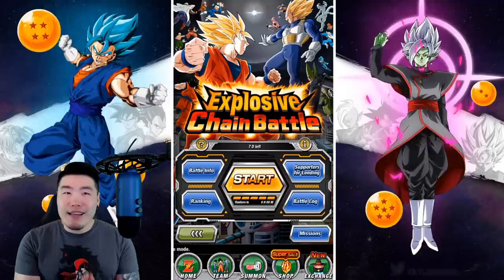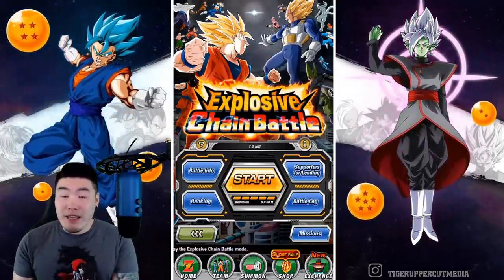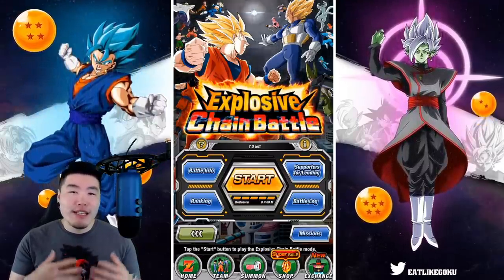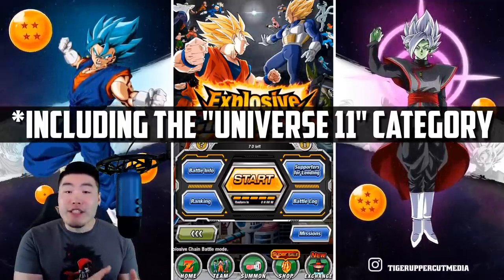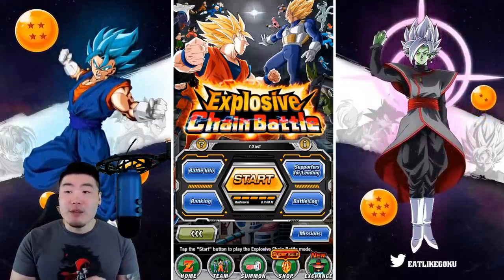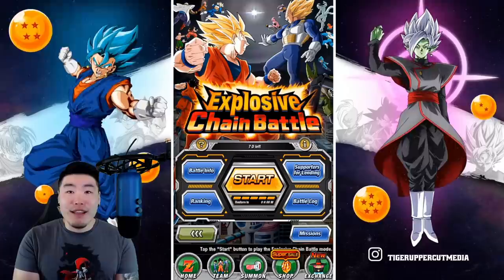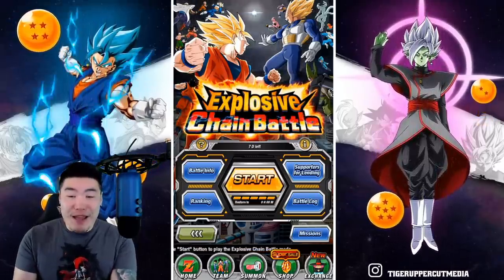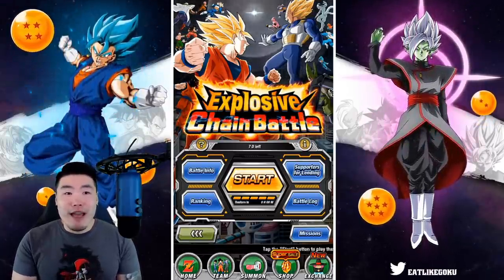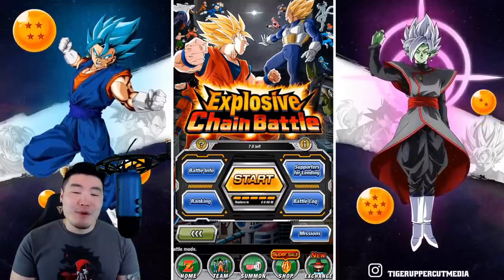This one is kind of weird compared to the previous ones we've had on Global, because when the Angel Golden Frieza first came to JP, it was at the same time they got the LR Jiren banner as well as a few other Universe 11 characters. That makes sense because all of the advantageous units for this boss are Universe 11 characters like Toppo, Jiren, Dispo, and Casserole. But for Global right now, we don't have a lot of those characters since we didn't get the Tech Jiren banner — we got the Tech Gohan banner. So we don't have LR Jiren, Int Toppo, Fizz Casserole, or the EZAs for Toppo and Dispo.